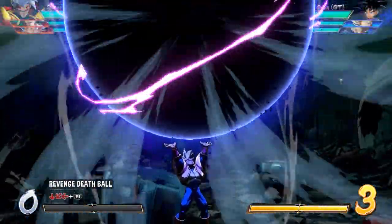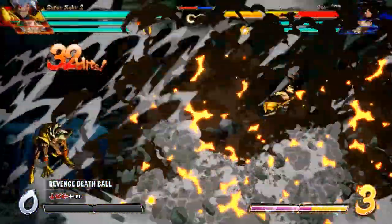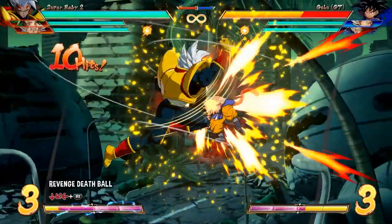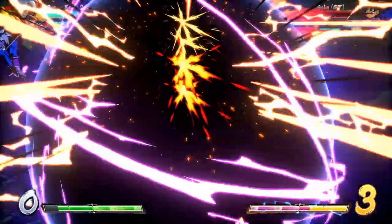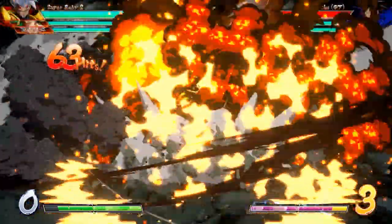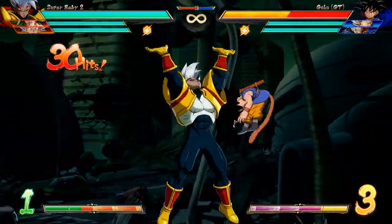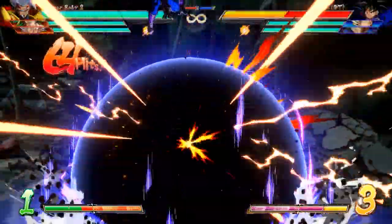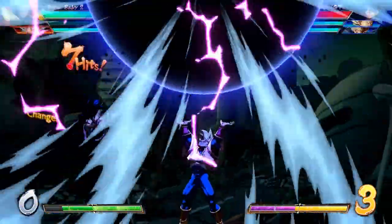Next up, the first level three is the Revenge Deathfall with quarter circle back and the right bumper. It's a big orb thrown downwards — the higher the opponent is, the more damage it deals, but the extra damage is negligible. Better to worry about squeezing in more hits before throwing the super rather than throwing it from as high as possible. Even though it looks like a Spirit Bomb, time freezes as soon as you start the super, so it doesn't require a specific setup. It's a fairly standard level three that works pretty much anywhere, and this is also the super Baby does when he leaves the bench.